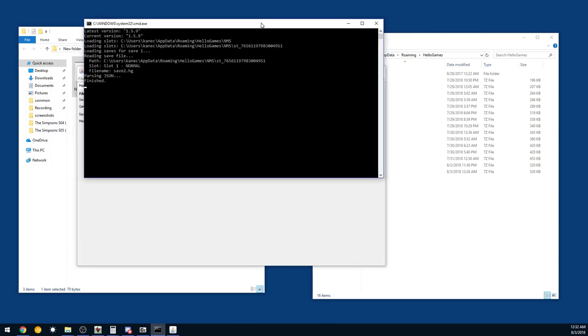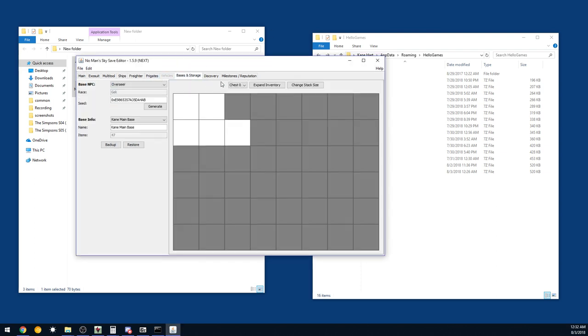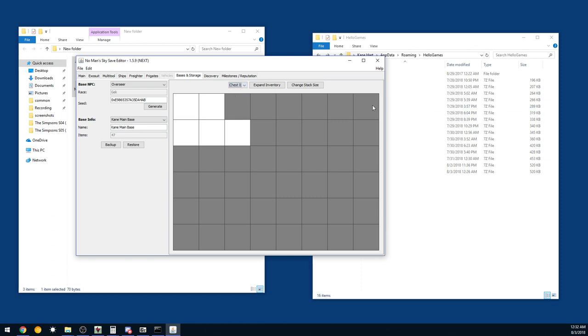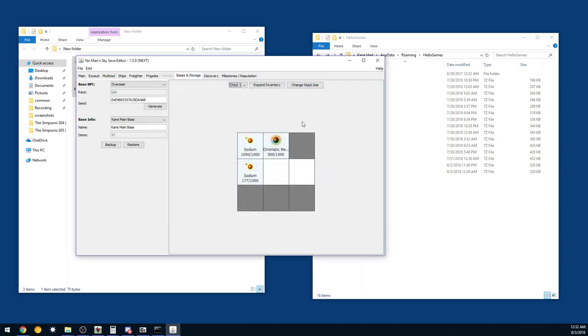You have a BAT file running in the background — do not close it, just ignore it, it does some stuff in the background. What you're gonna do is go to Bases and Storage, and here is your storage. Zero is nothing, you can ignore zero. Chest one through nine are the storage crates. You can see Storage 1 is in here — you could edit the items, you can modify them, you could do bad things — but I'm not here to cheat in that way, I'm only here to modify the storage size.